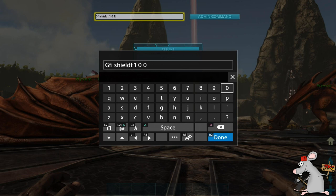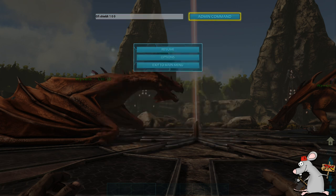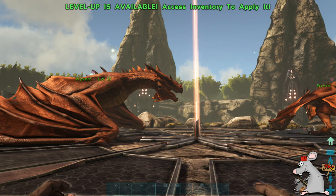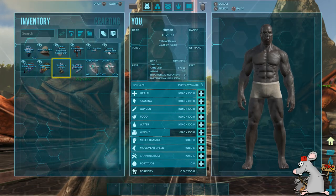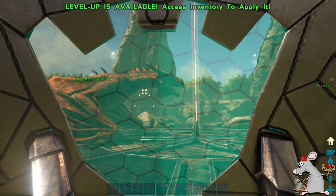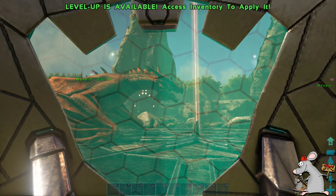We're going to be using the GFI commands — there are long massive commands you can use, but GFI is the simple one. Type GFI, leave a space, type in shield, then T, leave a space, type in one, leave a space, type in zero, leave a space, type in zero. You'll notice that I'm on the Island — I wanted to show you that you can spawn these in on any map; it doesn't have to be Ragnarok. Ragnarok is where you get them legitimately, but if you just want to spawn them in to have some fun, you can do it on any single map.